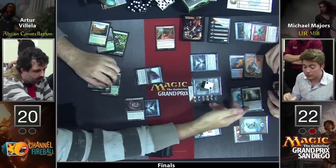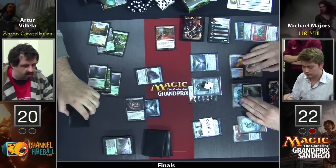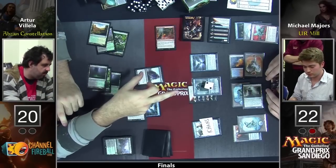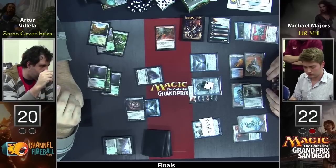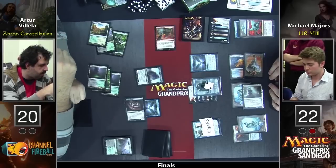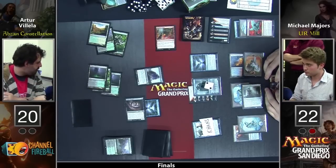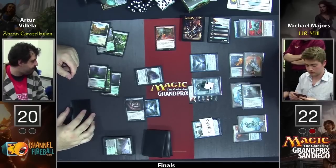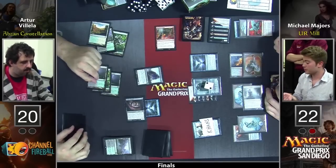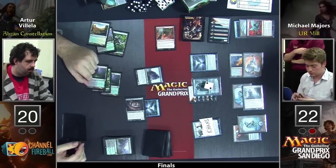There's another one — and he passes the turn back. It's been a very long day. Let's make this round go very quickly. Welcome to round nine, you have 50 minutes, please begin. They're figuring out if his life total is correct here — maybe a dispute over whether Radiant Fountain gained life. We have him at 22 life. They both have six lands and I don't think either has missed a land drop. Arturo's on the play. This looks legit.